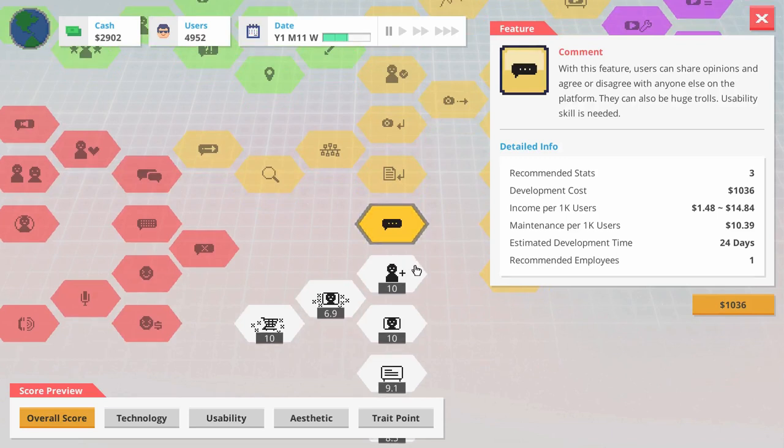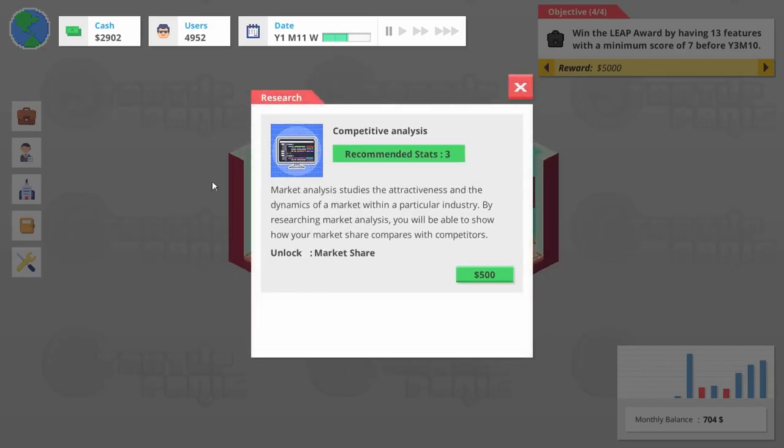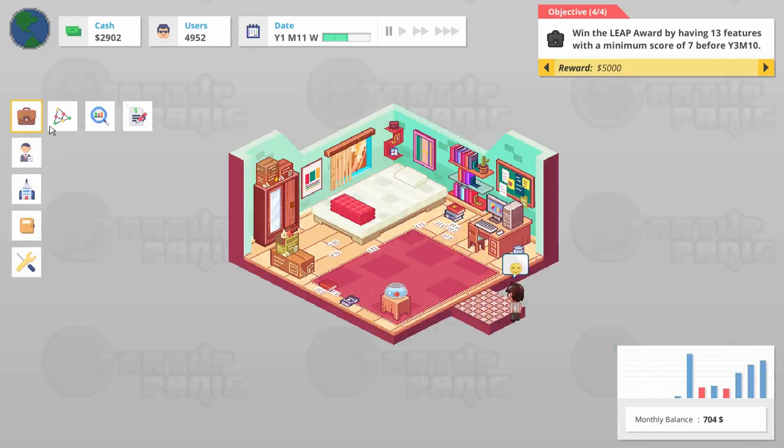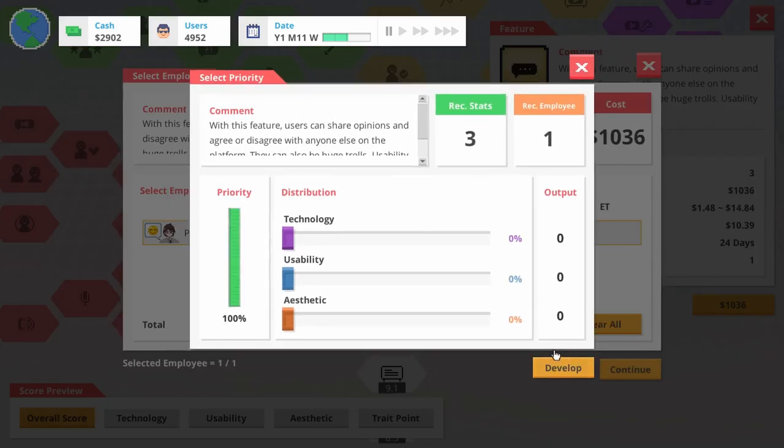You know what, let's try and get to a new office despite that being a monthly cost. We're going to do the research project because that's going to give us 2,000 bucks when we finish this. Although since we have a high motivation, let's do a feature because we're going to do good work on our features while we have high motivation, and then we can slum it with the others.